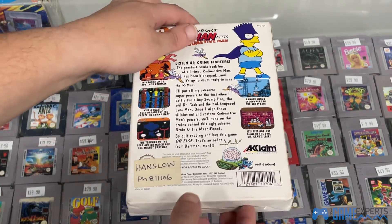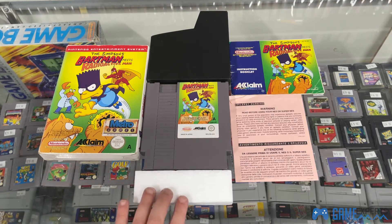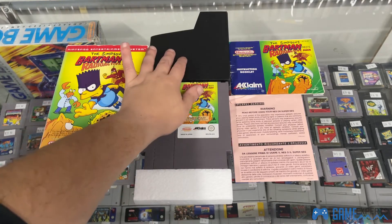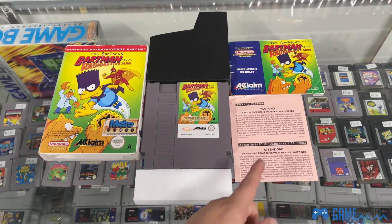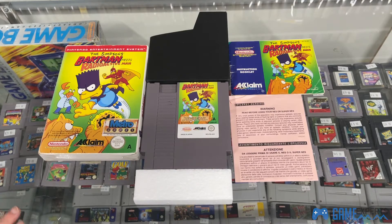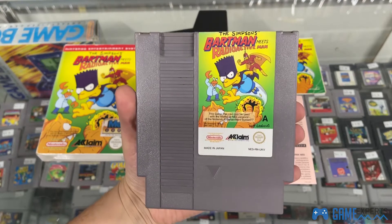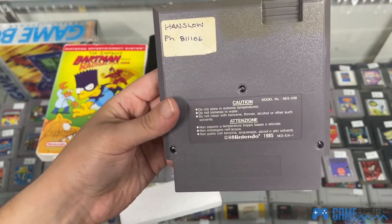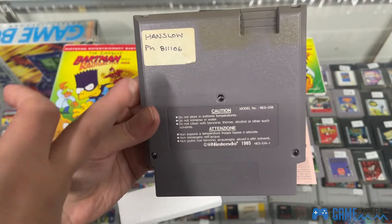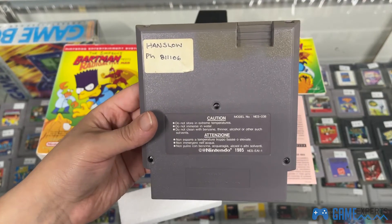I'll open this up and have a better look at the contents. As with most NES games, this game comes complete in the box with the foam insert, the NES cartridge dust cover, the game manual, and the safety warning and precautions booklets. Beautiful Australian cartridge there — just a standard NES cartridge back, and there's a little retail sticker on it, which is pretty cool.